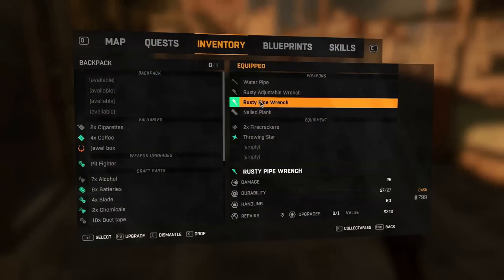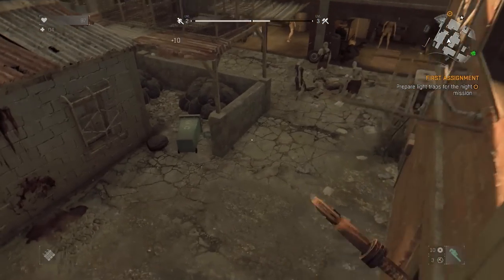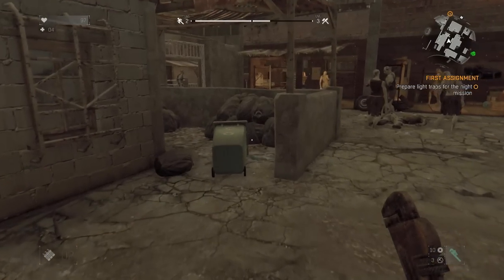Pick that up — you just want to tap the key if you want to pick things up. It's very, very close. Oh, I can't disassemble the nailed plank? Okay, well, we'll hold onto it for right now. Let's make our way towards this next car that we're trying to put a booby trap on.